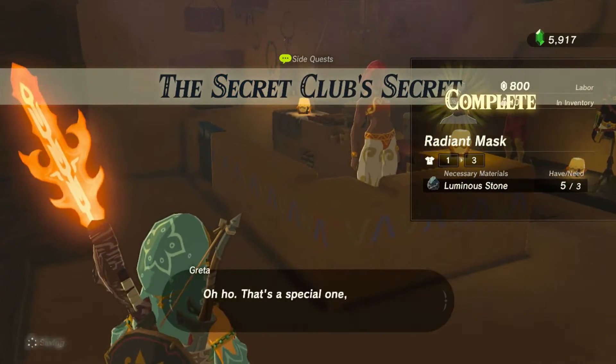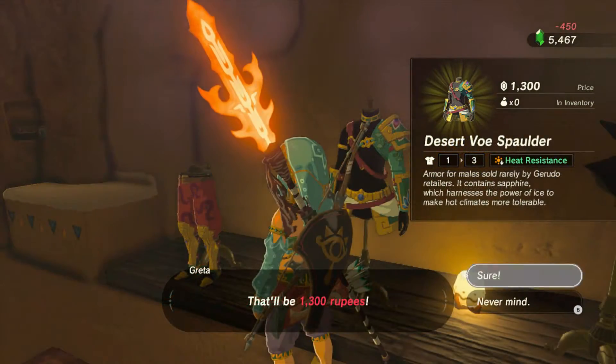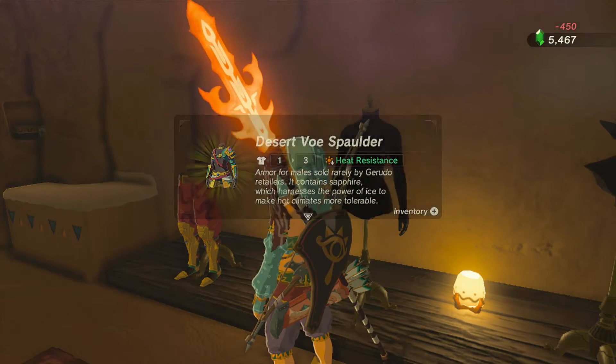Once you're in, you can purchase the luminous armor, which requires luminous stones, and you can also buy the Desert Voe kit with heat resistance.